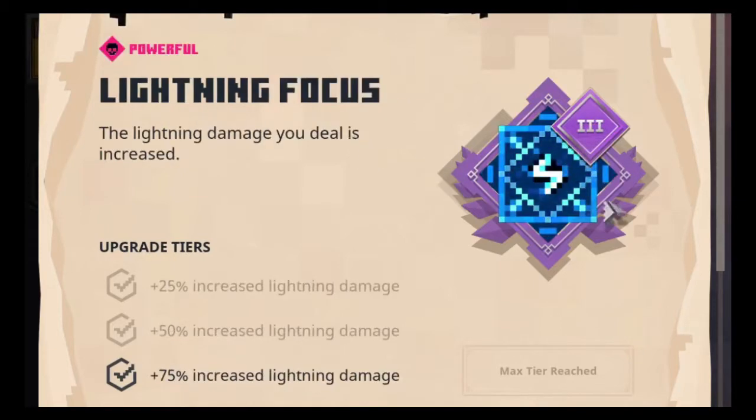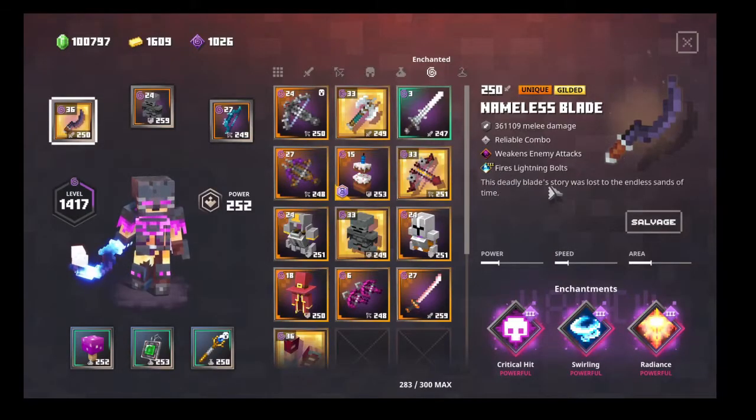Then we have lightning focus — the lightning damage you deal is increased by plus 75%. So the lightning just becomes better, deals a whole bunch more damage. That's also really good with the nameless blade which fires lightning bolts.